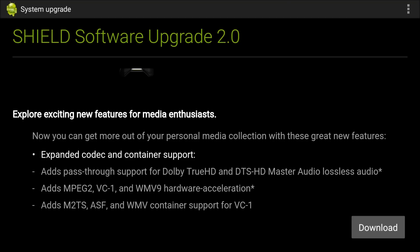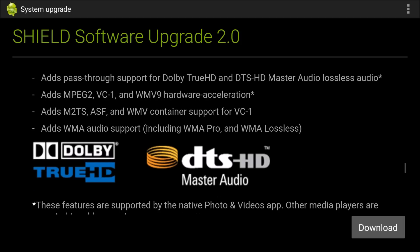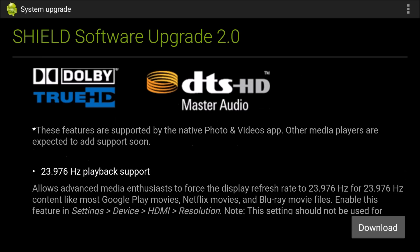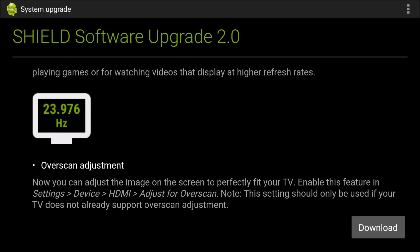Explore exciting new features for media enthusiasts. This is a huge update, guys. Now you can get more from your personal media collection with these great new features: expanded codec and container support, added pass-through support for Dolby TrueHD, adds MPEG-2, VC1, WMV-9 hardware acceleration. More Windows Media stuff. Dolby TrueHD DTS 23.976 playback — I thought that was already enabled, but I guess it's whatever.